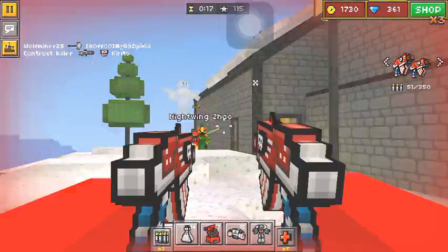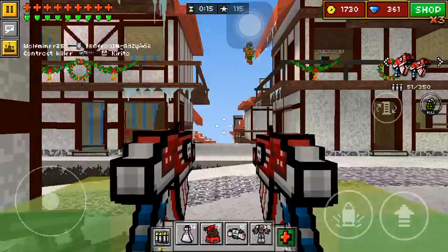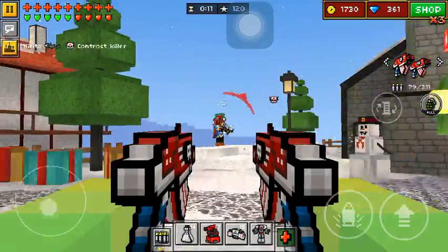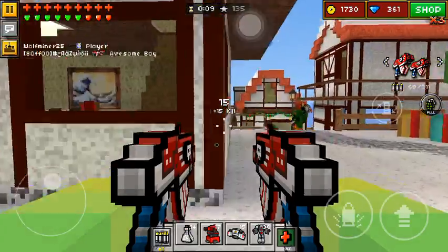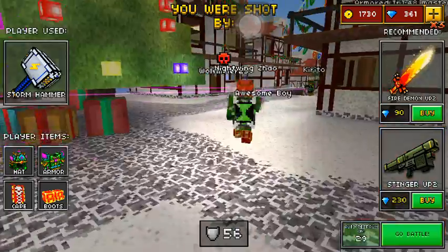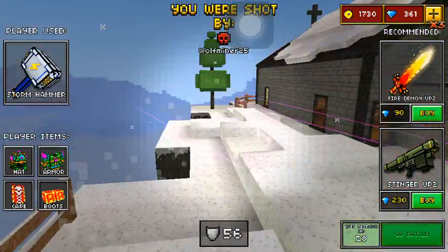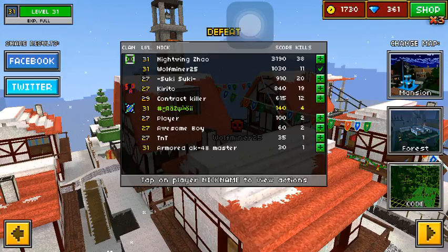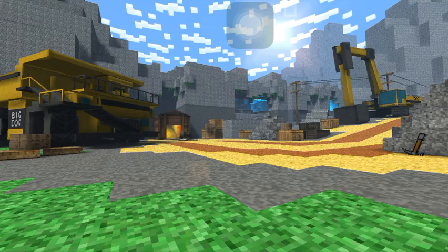Gonna take him out now, and the noob killed me — Invis Potion with Adamant Armor and Storm Hammer. And he has a Berserk Cove — how much more noob can you be? You know what, whatever, I'm going to join a different match.